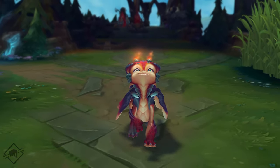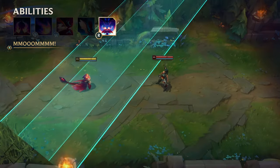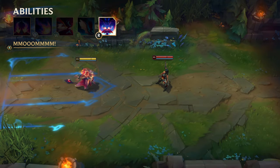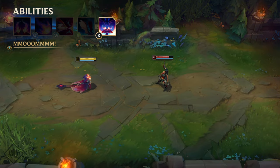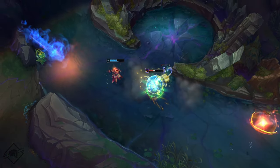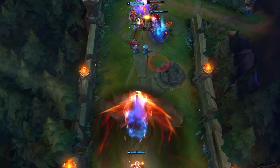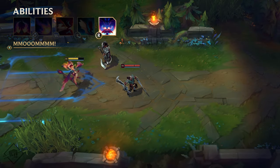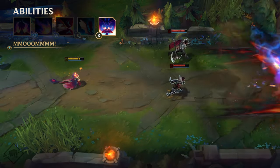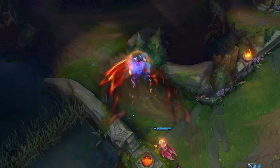Behind every adorable baby dragon is a super protective Mama Dragon. Smolder's ult summons Mom to teach a lesson to any meanies picking on her son — a face-melting, scorched earth kind of lesson. After casting, Smolder's Mom flies overhead, breathing down a wave of fire and burning enemies to a crisp. Targets caught in the center take extra damage and are slowed. The wave starts a little bit behind Smolder's position and continues over a long distance.